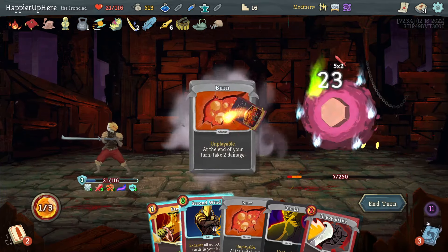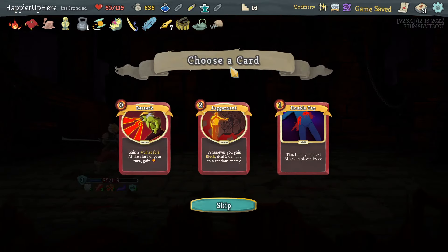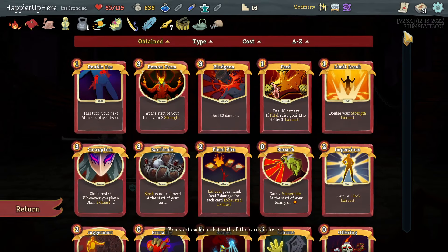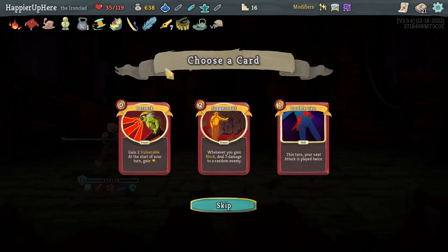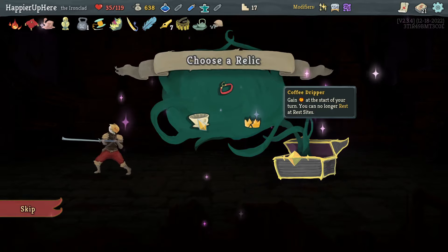119 max HP — that's not bad for act one. Juggernaut, double tap Berserk. I'm thinking I should go for the Highlander modifier because there's no way to get collective bonuses if I'm just gaining cards after elites. Let's get this one, although I don't really think I need a second copy of any of those.